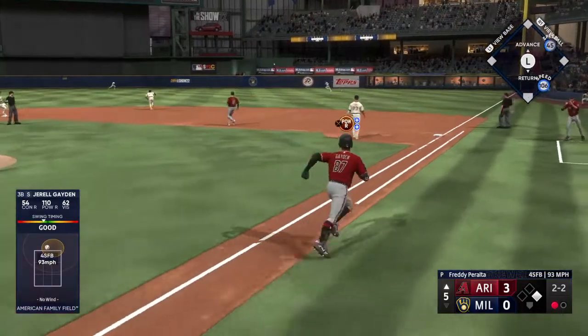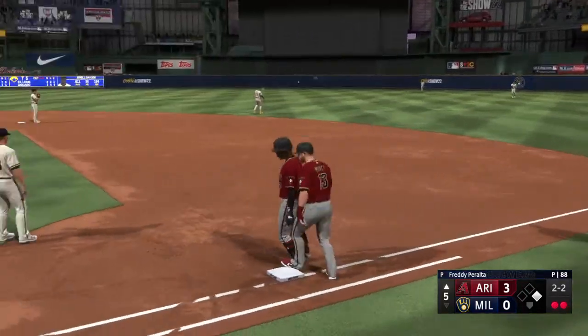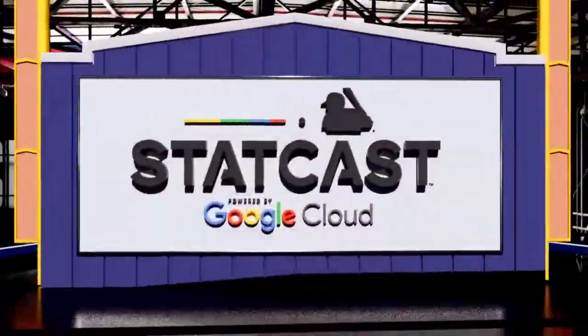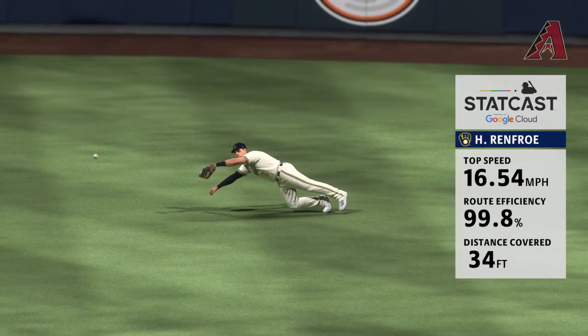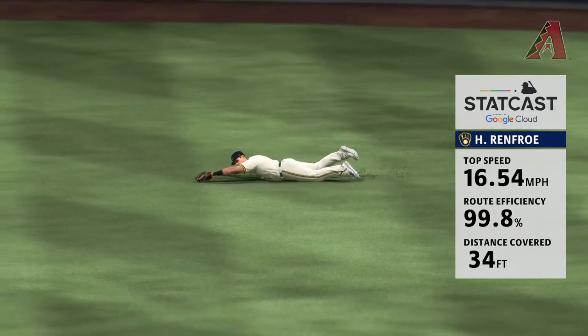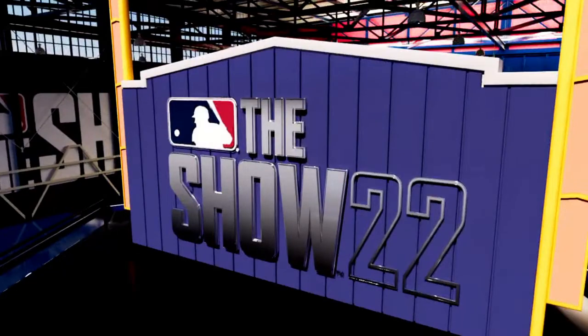A screamer into the outfield and a superb diving catch. A great diving catch, and that was only possible because of the route he took to get there. StatCast shows us just how efficient that route to the ball was — in fact, that's about as good as it gets.